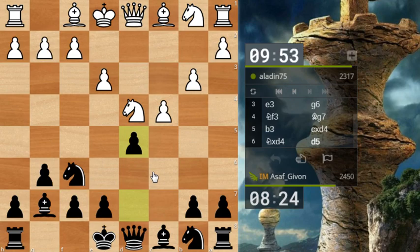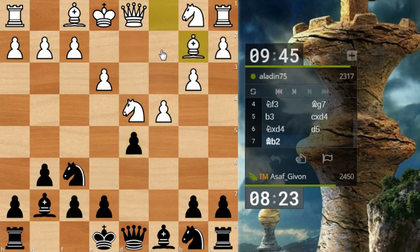One idea is to take on c4, and after he recaptures to go e5, and after the knight on d4 moves to trade queens and force him to take with the king. He just played bishop b2, so he's kind of allowing this idea. But I might even try to save a tempo — make a useful move like castling, and only after he plays bishop e2, then take on c4. Let's castle.